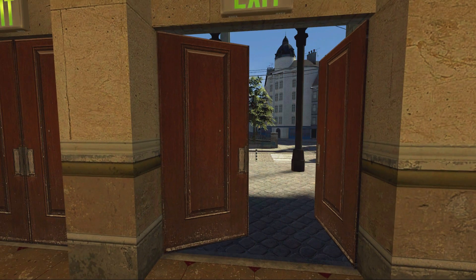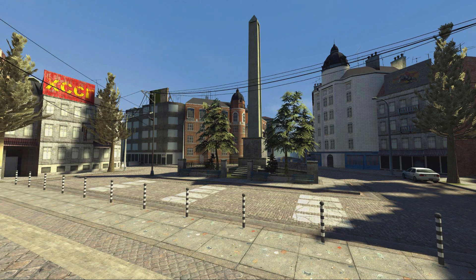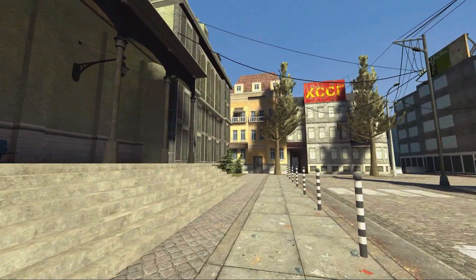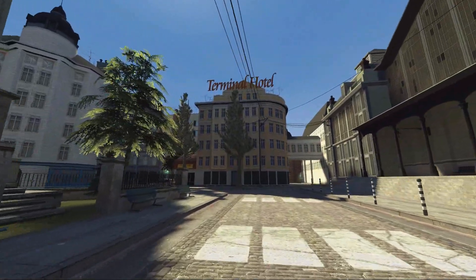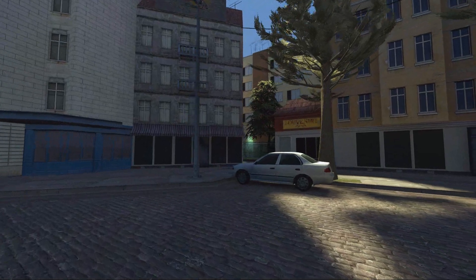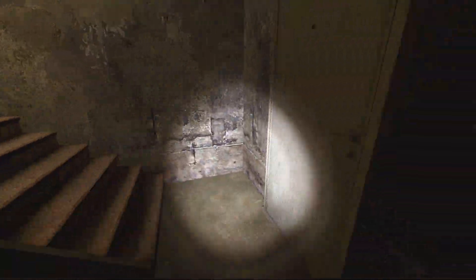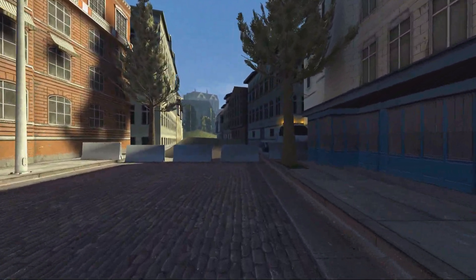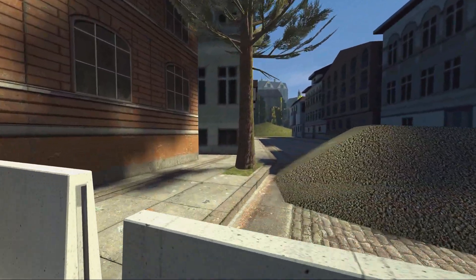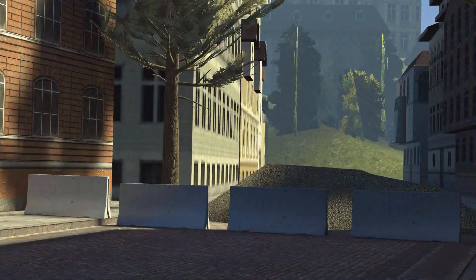This looks nice — a little bit empty but cleaned up, no Combine occupants, some nice trees, a Terminal Hotel, a souvenir shop you can even go inside. And why do we always end up in the basement? We'll be checking around here to close it off — this map isn't huge.